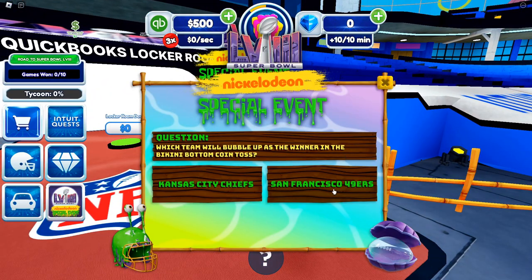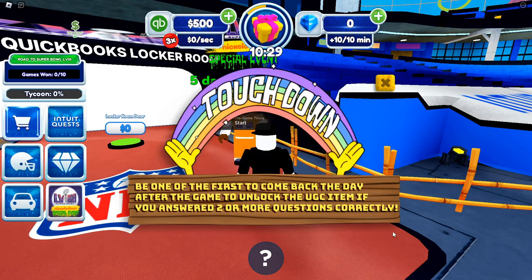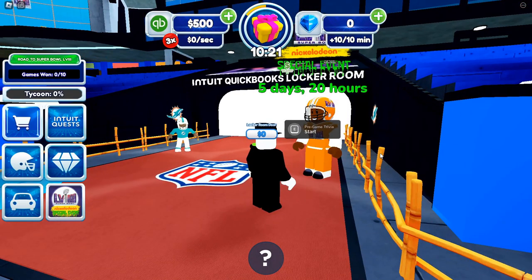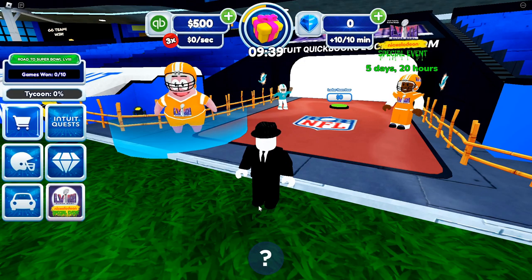In Super NFL Tycoon you do the exact same thing — just walk over to the NPC and answer the questions again. Once you complete it you'll get the same result. For me it says five days and 20 hours left until I can claim it, but between the two UGCs they're pretty much the same.